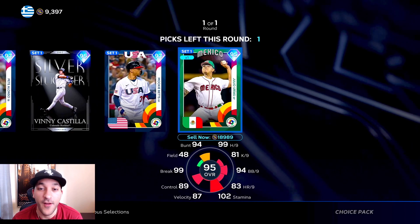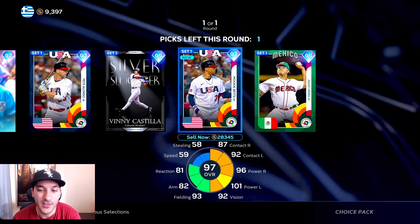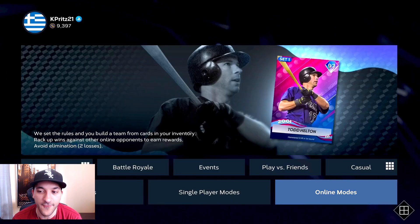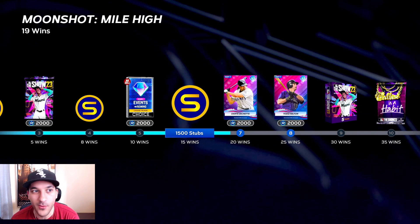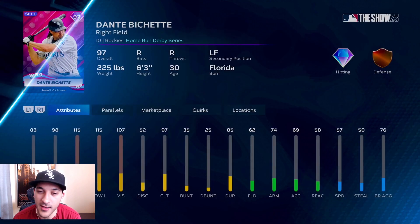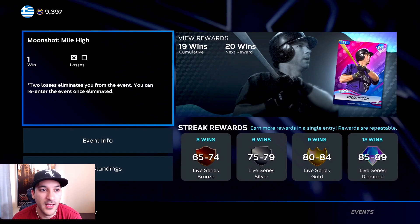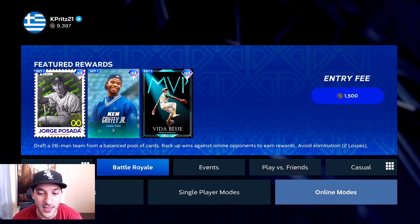For the events pack, we have to take Mookie Betts - I sold him when I realized there was a rewind pack. This is a no-sell card so we'll just hold on to that and lock it into collections. With events, we're almost done - we're at 19 wins and need six more. Bichette and Helton are pretty cheap so it's not really worth playing this event, but we're close enough that we might as well finish it. It ends around the fifth so there's plenty of time.